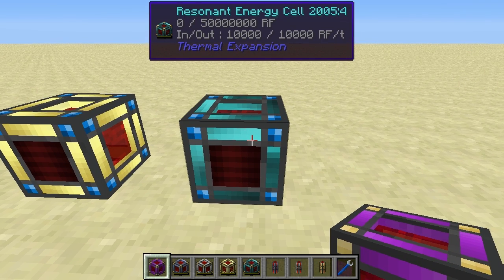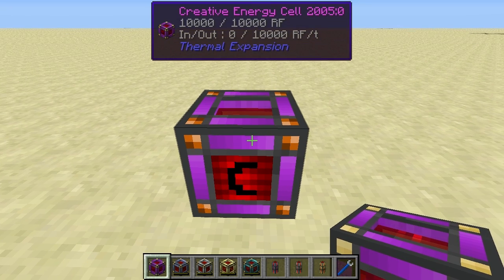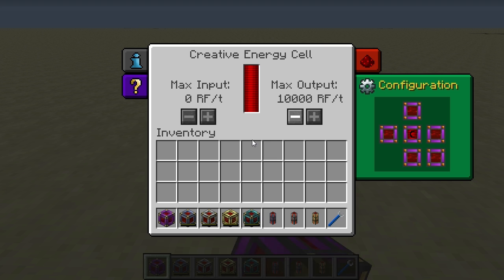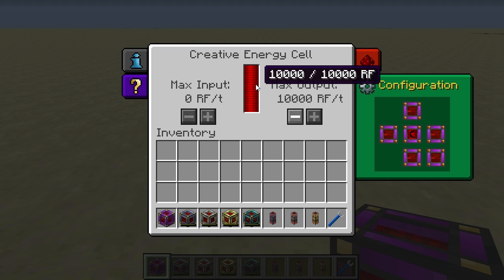The resonant energy cell is the upgraded version of the redstone energy cell and can store 50 million redstone flux with a maximum input and output of 10,000 redstone flux per tick. The creative cell has an infinite capacity — effectively 10,000 redstone flux that never drains — and a maximum output of 10,000 redstone flux per tick with no input, as it never runs out.